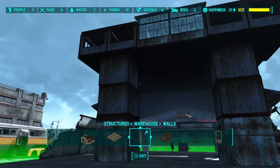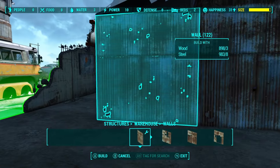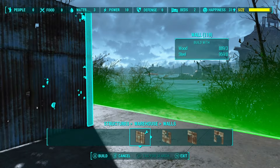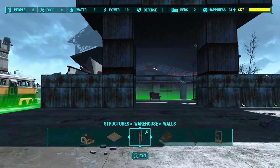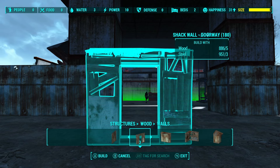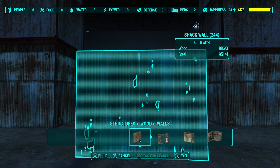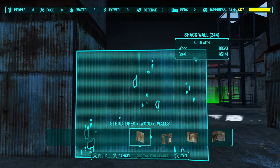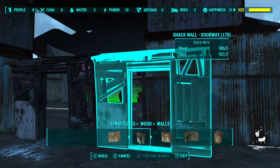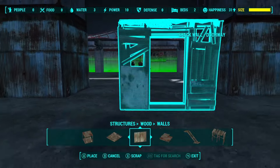So now we have this — doesn't look too bad. I'm actually going to stretch the wall out to the borderline of the settlement, maybe even a little bit farther, and in the middle I'm going to put some sort of gate or vault door. I'm not even sure if I have the vault door unlocked yet — I think I have to go through Vault 88 to get it. As of right now let's just get these walls in place and make it look nice. I'm getting really close to the size limit, so I'll just keep building until it says I cannot build anymore.